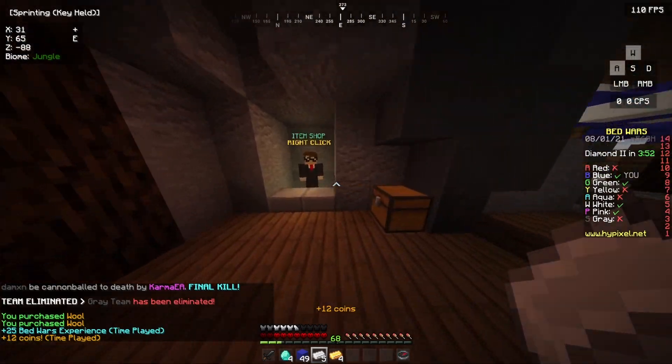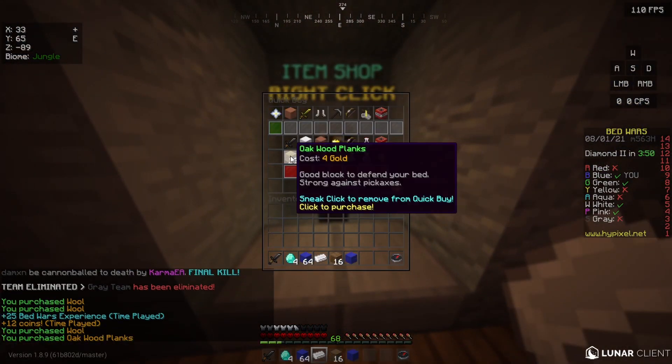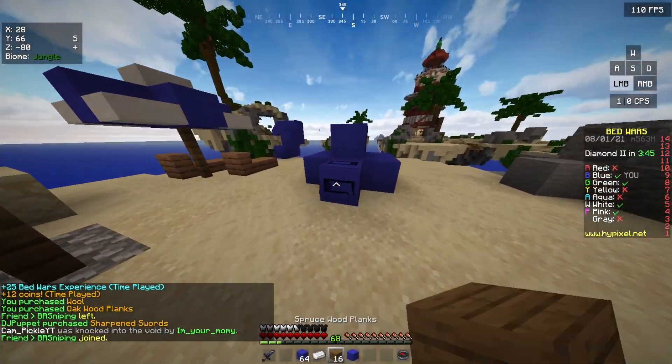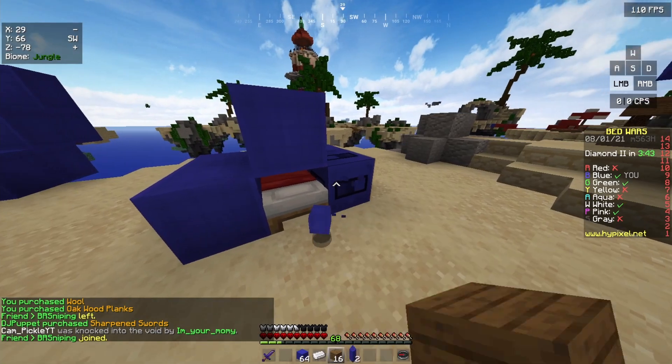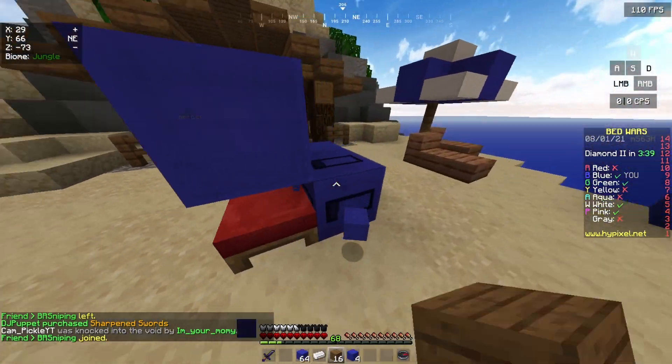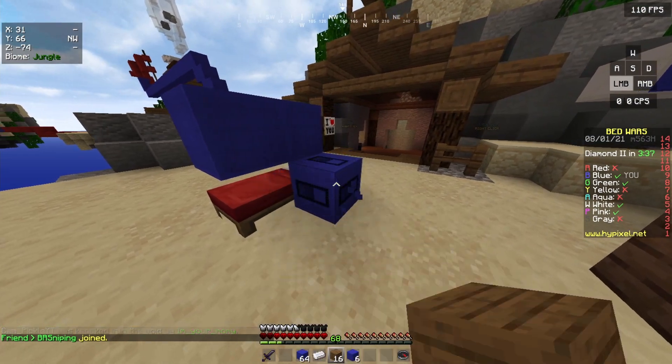There are four different kinds of Slayers. The Zombie Slayer's main boss is the Revenant Horror, the Spider Slayer's main boss is the Tarantula Broodfather, Wolf's main boss is the Sven Packmaster, and Enderman's main boss is the Void Gloom Seraph.